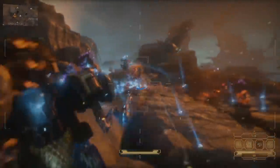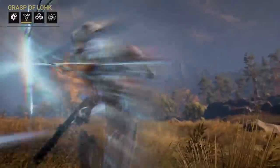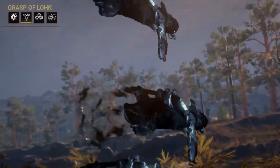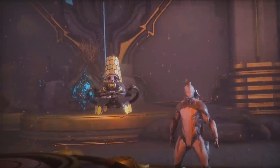We have a broken Warframe called Xaku dropping with this update, featuring a weapon-stealing ability and an Ultron-looking ultimate where you run around as a kind of skeleton after shedding all your armor. There's also his alt helmet, his personal Syandana, and apparently another new weapon called the Quassus.